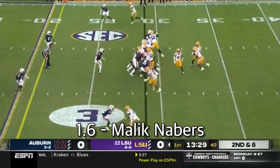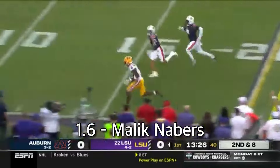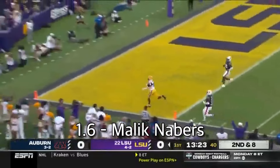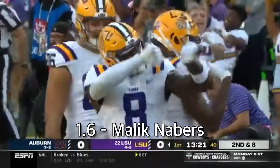Speaking of bad situations, let's talk about Malik Nabors. I do not like his fit with the Giants. I don't think Daniel Jones is a very good quarterback, and defenses are going to zero in on Nabors because he's probably their only offensive threat, which might limit his production. But he's still the most explosive receiver in this draft and has a pretty good coach in Brian Dable. I worry about the Giants offense, but he's worth the 1-6 pick.